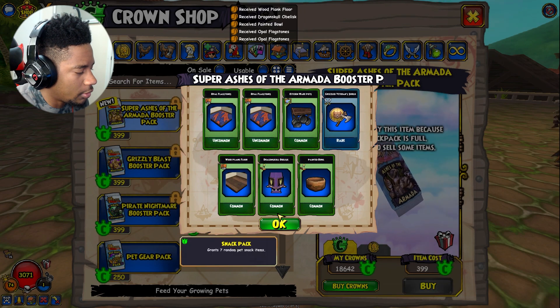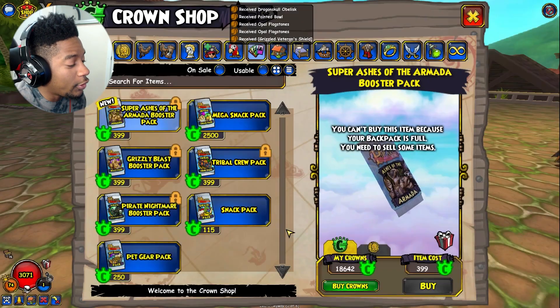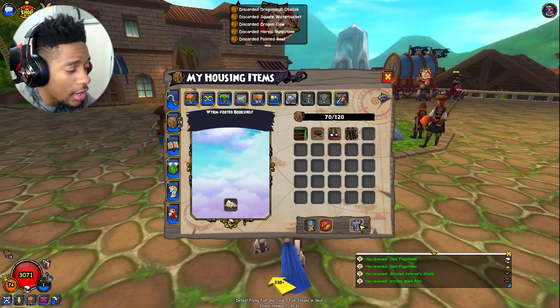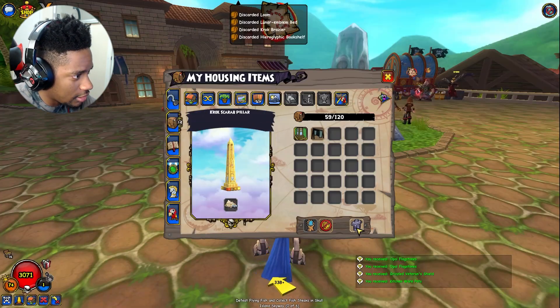Oh my gosh, there's a person doing pet training in this game. All right, focus, lock in. Clearing out the backpack, just getting rid of all the housing items. Wait — I said I might get into house decorating, but I lied. I am NOT doing it over again. I was decorating before and nobody's got time for that.